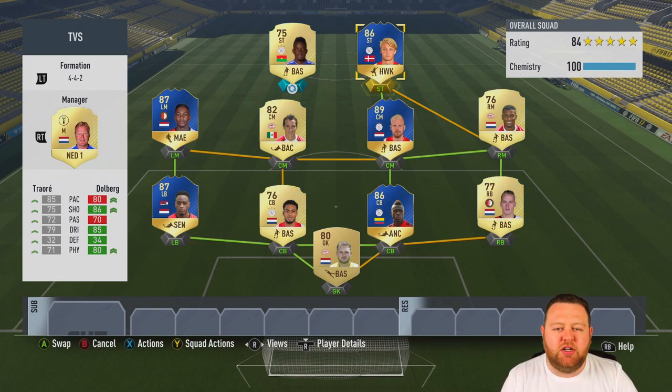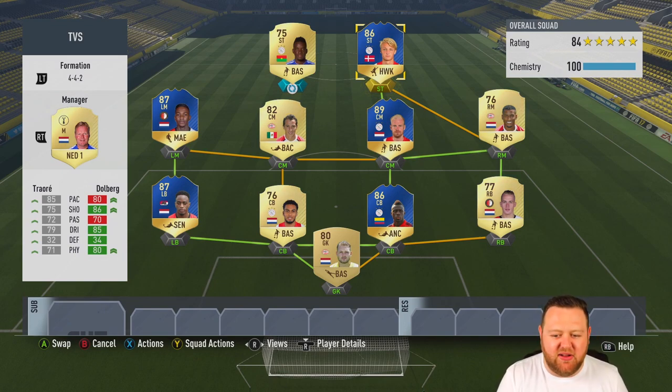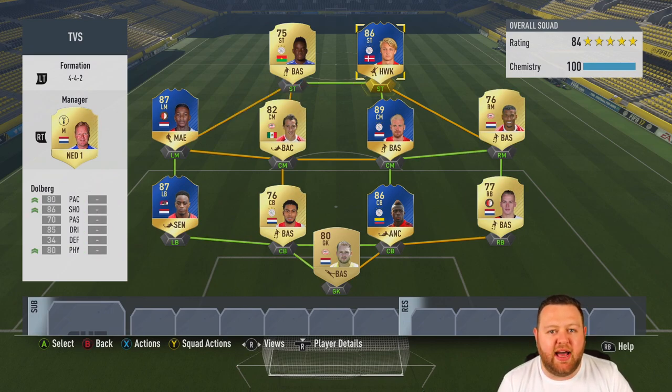Up front we have Bertrand Traore, who on previous FIFAs has just caused me nightmares — the guy is so sweaty with loads of pace. Maybe not so great this year in his 75-rated gold version. He's up against Team of the Season Dolberg, a very young talent for Ajax with a great future. He's 86-rated with 80 pace, 86 shooting and 85 dribbling — not the greatest pace but I think he'll do quite a good job up front.